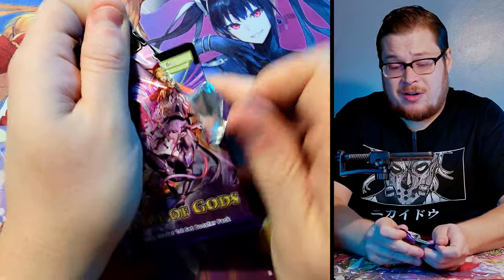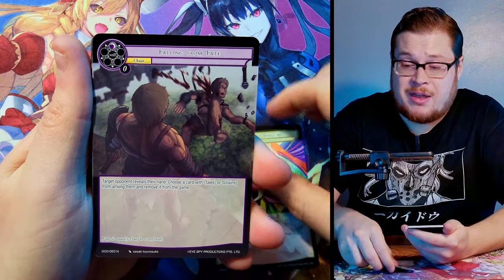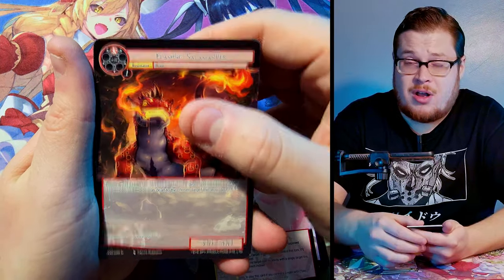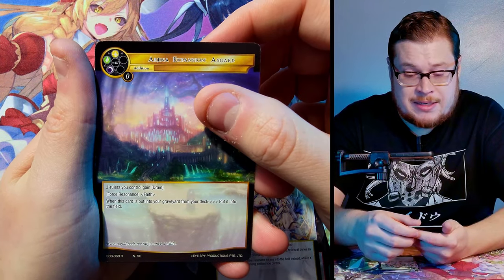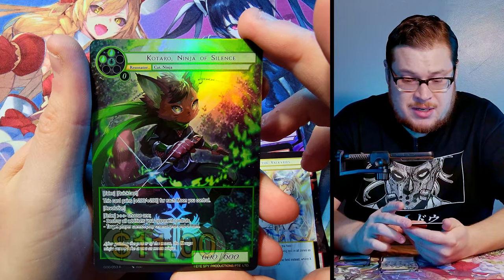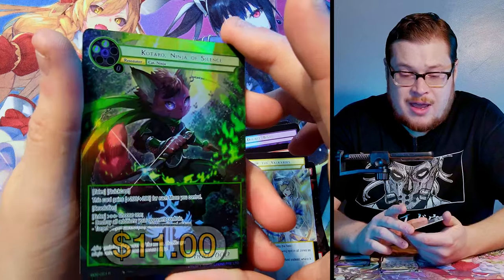Now we're going into the lucky left side. We already pulled Nara Lethatep but it is the lucky left — we're going to see if we can get our second J Ruler over here. Crossing our fingers it's Cayuga. We got Choir, Asgard as rare, and then Katara Ninja of Silence — very nice rare, very clean full art, and I heard he's got some cool decks around him.